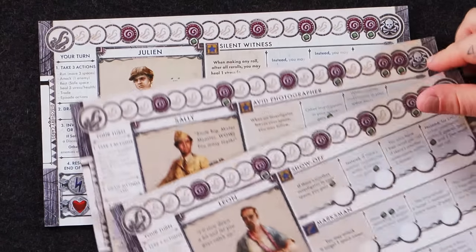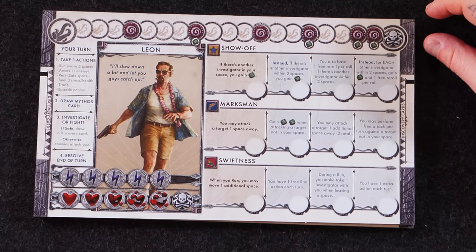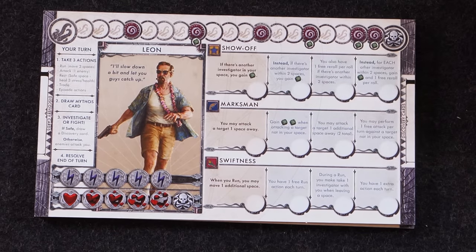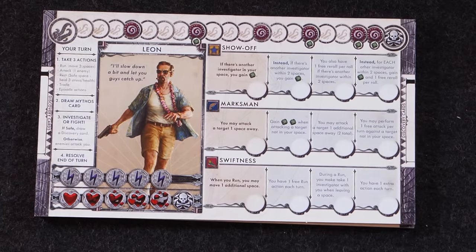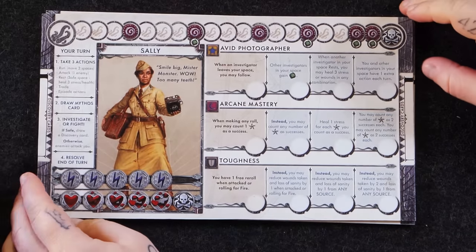These next three are the ones we played in the gameplay so we won't read their flavor text, but we'll walk through who they are. Leon is a Show-Off — clearly the best dressed. If there's another investigator in your space, you gain an additional die to roll. If you level it up, you gain that die if there's another investigator within two spaces, plus one free re-roll per roll. And at max level, for each other investigator within two spaces, you gain a die and one free re-roll per roll — a ridiculous amount of dice and mitigation. Stay tuned for the gameplay.